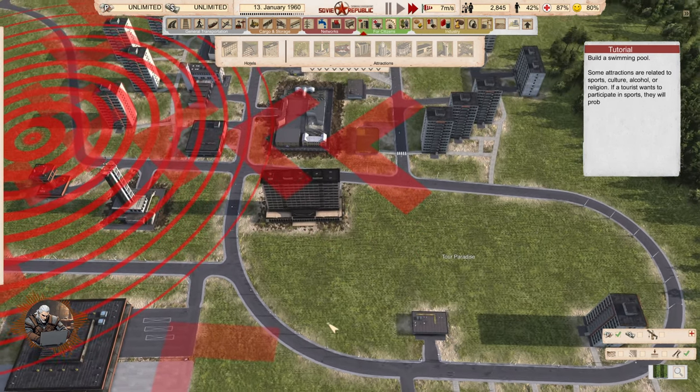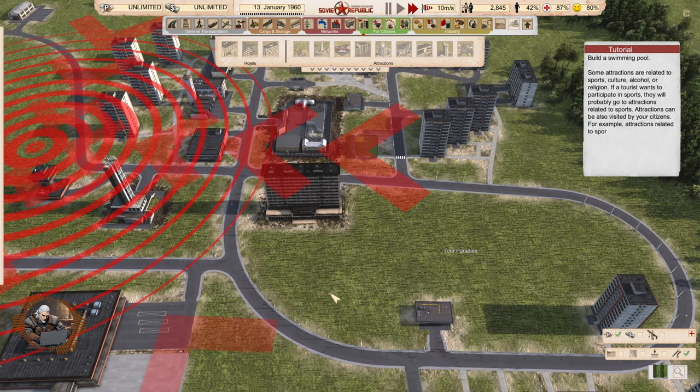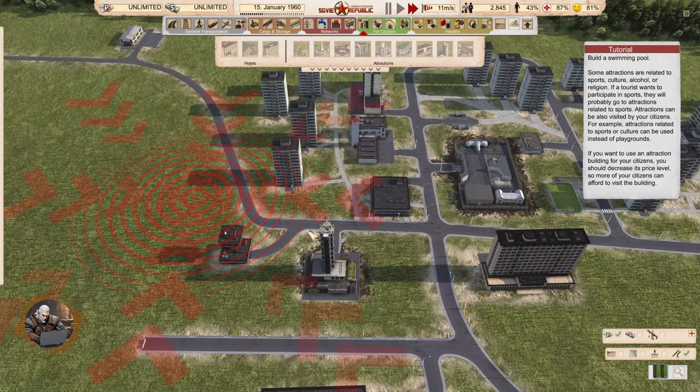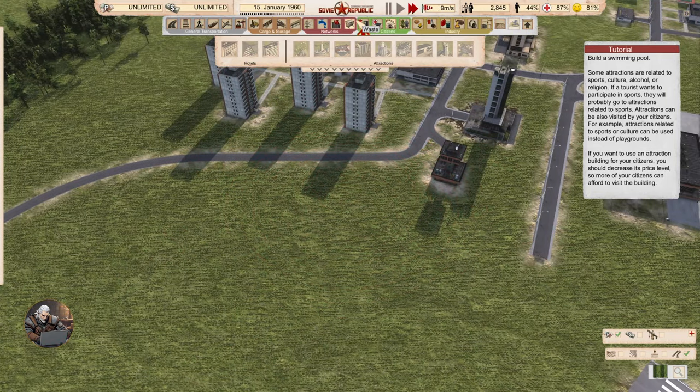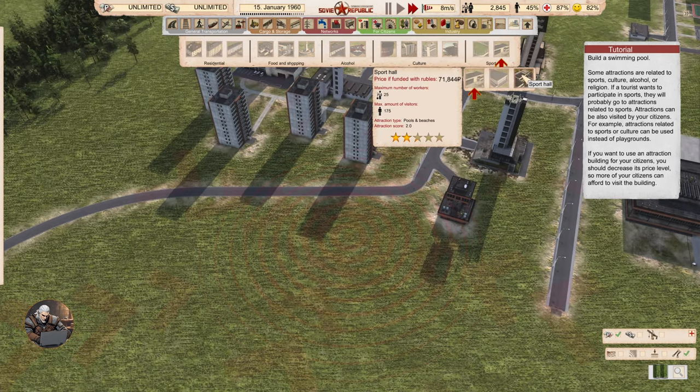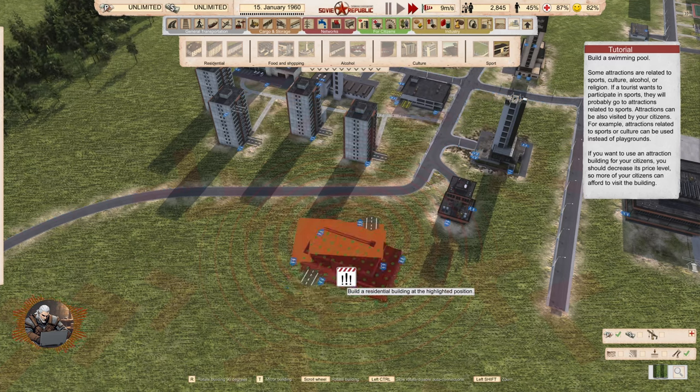Build a swimming pool. Some attractions are related to sports, culture, alcohol, or religion — tourists will go to attractions matching their preferences. Attractions can also be visited by citizens; for example, sports or culture attractions can be used instead of playgrounds. If you want citizens to use an attraction, you should decrease its price level so more of them can afford it.